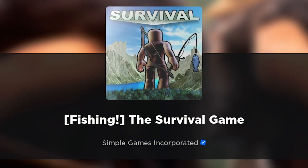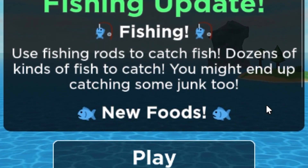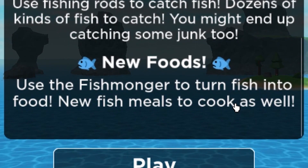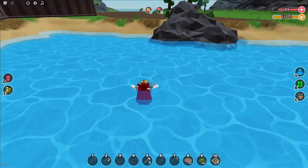The game got a new thumbnail. Looks just like the old one, but with a fishing rod. Nice. Use fishing rods to catch fish — dozens of kinds of fish to catch, and you might end up catching some junk too. Use the fishmonger to turn fish into food. New fish meals to cook as well. Sounds nice. Let's test it out.